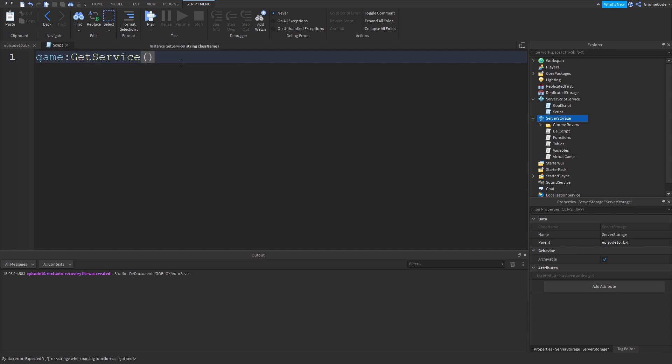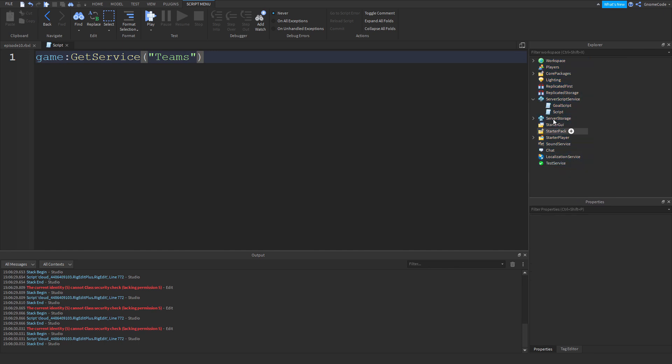Really, best practice is instead of using dot notation to use game:GetService(). This way you can guarantee you'll find the service, because sometimes services aren't always visible in the explorer window. For example, if I wanted to use the Teams service — you can see it's suggested but we haven't actually got Teams listed in the game area. So if we want to access Teams we need to use GetService. It's good practice to use GetService for all services rather than game dot.